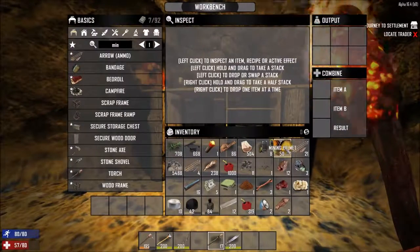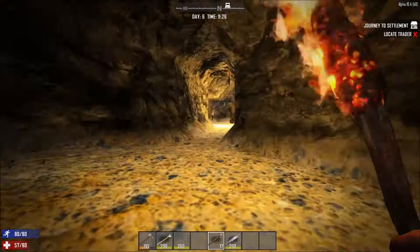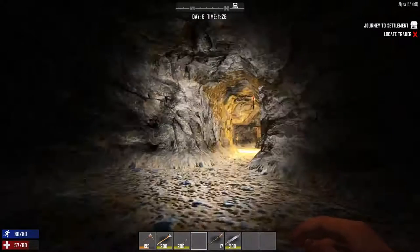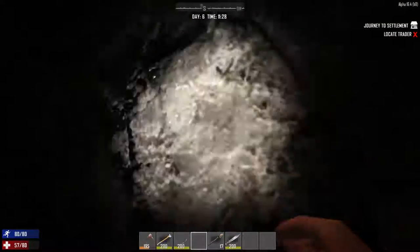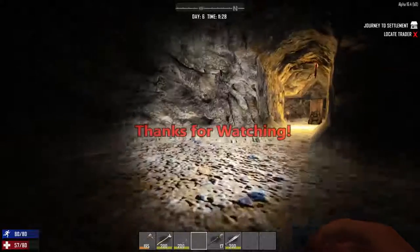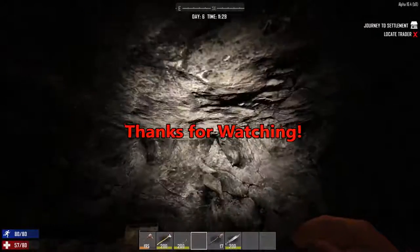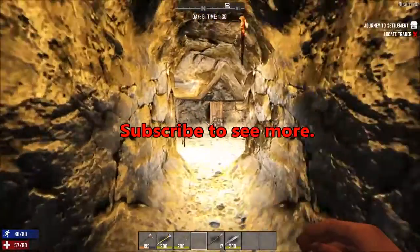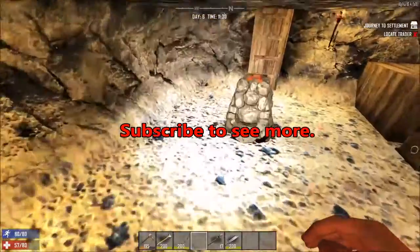Our mining helmet's done — level 50, great quality. We'll just wear that guy now. Turn that on — just push F. Look at that! We're about out of time for this episode, so we'll come back to finish the rest of the story in the next one. I hope you guys enjoyed this. If you did, hit the like button, subscribe to see more, and thanks a lot — see you on the next one.